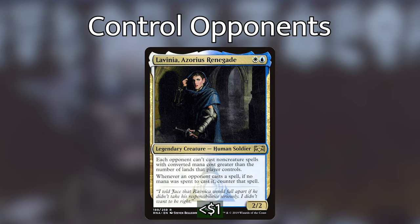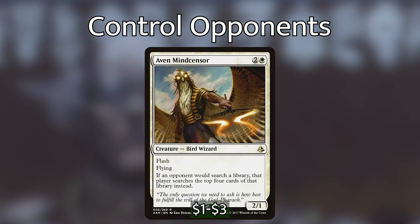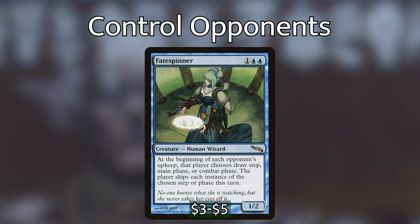Lavinia is an amazing control piece. Most Commander players want to cheat out things and spend more mana than they have, especially with signets and mana ramp artifacts. We also have Mind Sensor, a 2/1 with flash and flying — if an opponent would search their library, they search only the top four cards instead. Fate Spinner is a 1/2 wizard: at the beginning of each opponent's upkeep, that player chooses draw step, main phase, or combat phase and skips it, helping us stay safe from aggro.